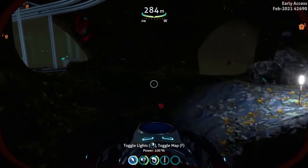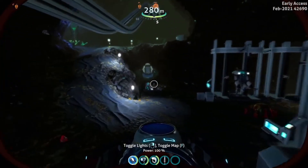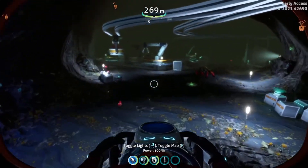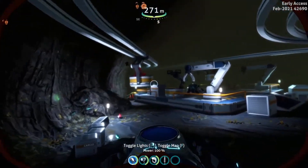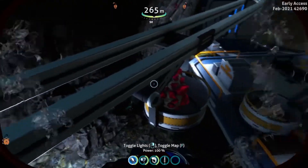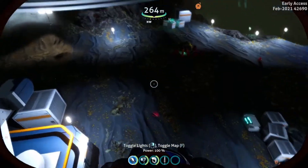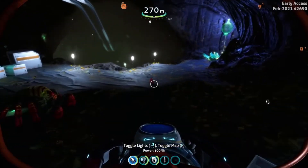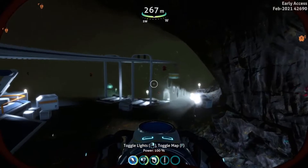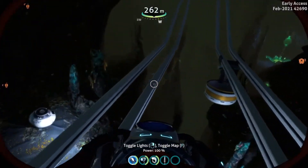I want to bring your attention to one specific place which has a large ruby deposit. You're going to need a prawn suit with a drill arm to get this deposit. You just turn left after the entrance, follow the tunnel, and you'll find it. You can mine this to get more rubies, but there's also plenty of ruby all over the ground and sometimes even on the roof that you can pick up.